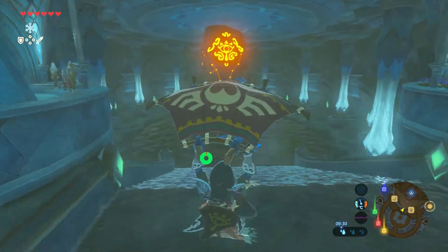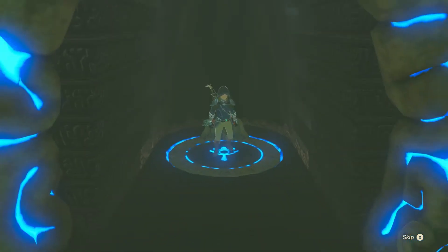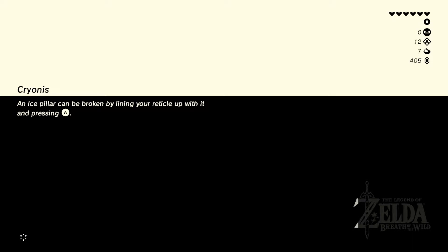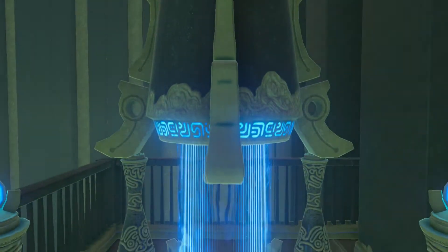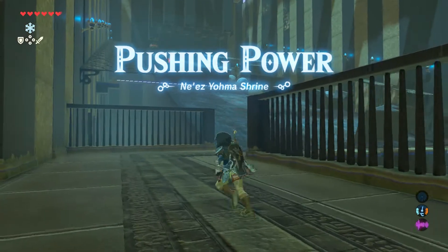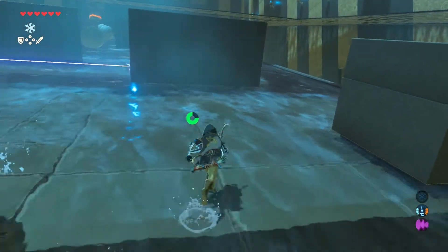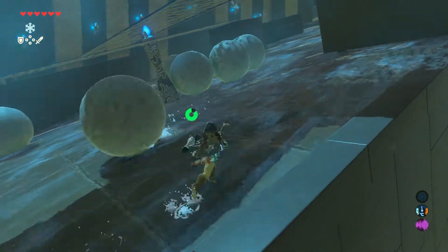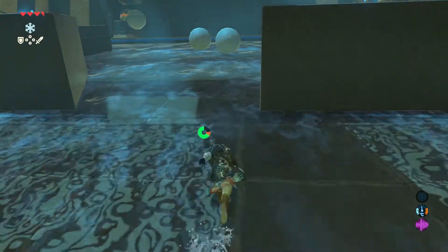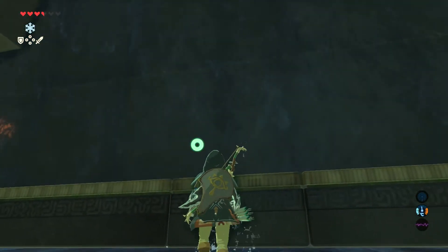The next thing is to go to the shrine - the Kneiss Yoma Shrine. Pushing power just in... oh boy, that's lots of balls. Smacked right in the face by a giant ball! Nope, nope, nope - don't fall on me, get up, thank you.